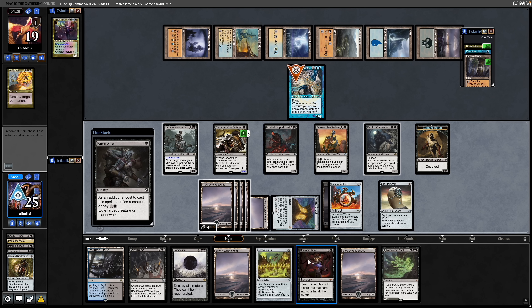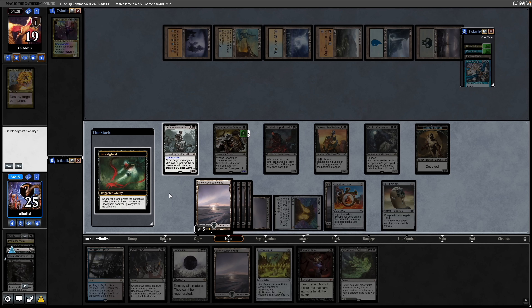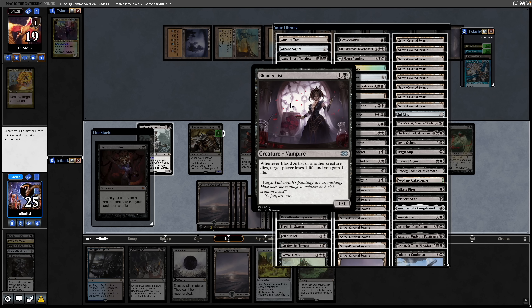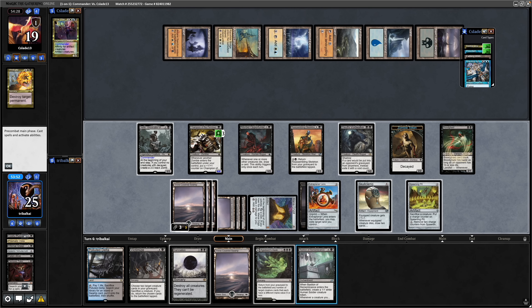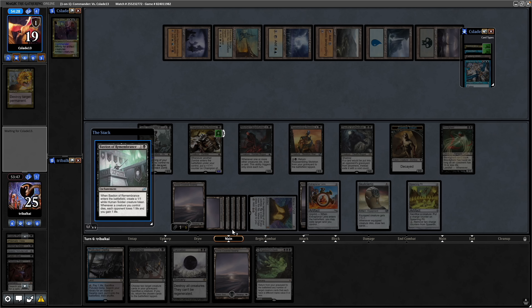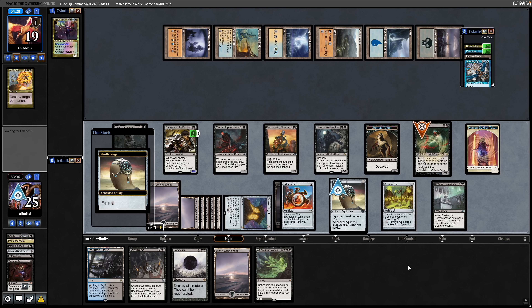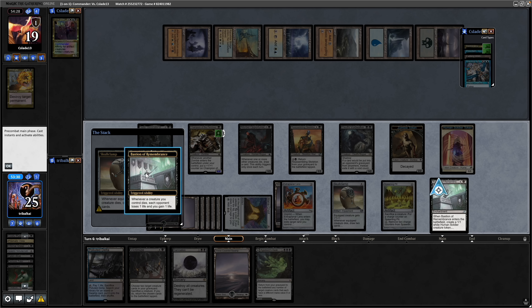That can take us into the answer that we need. Throw down a Swamp. Bloodghast comes back. We play Demonic Tutor, and that can just be a Blood Artist — although maybe Bastion of Remembrance would be a better idea. Play the Spawning Pit as our sack outlet, then 4 mana for Bastion of Remembrance and equip the Skull Clamp. The Skull Clamp goes onto the Bloodghast because we're not swinging in with it anyway and it will come back next turn. Draw 2 more cards — Bastion of Remembrance, in typical Aristocrat fashion, is going to start draining our opponent now.